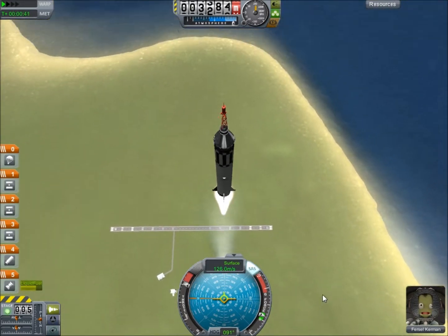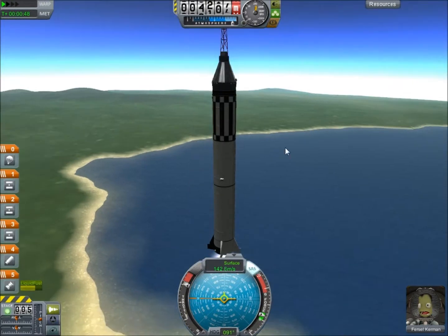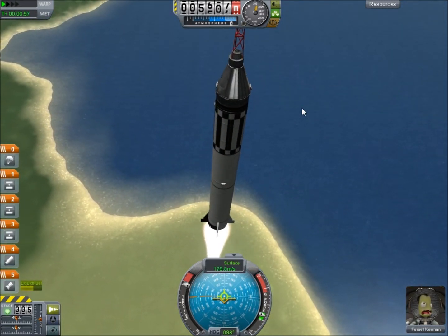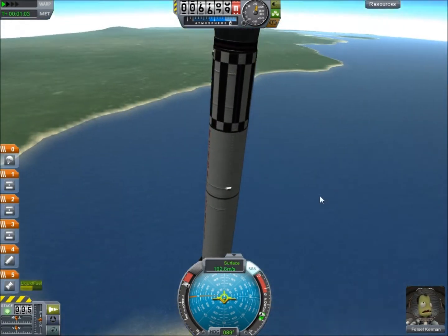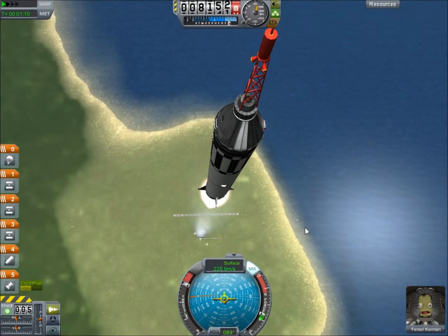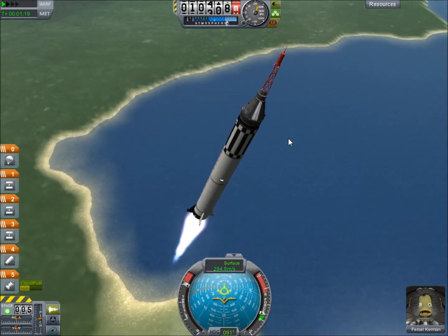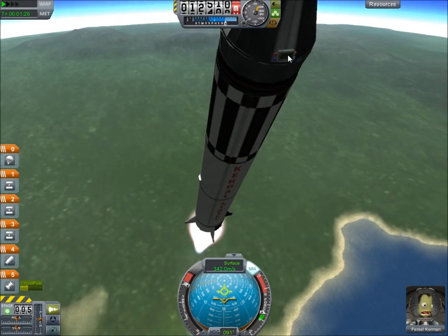I'm gonna do all the missions in order — so I'm gonna do Freedom 7 first, then after that Friendship 7. This is going to start with this small fuel. Wait till we get to about 9,000 before we stop it. And I'm gonna jettison the escape system after the engine cuts off, and the capsule has a small SMP pipe.